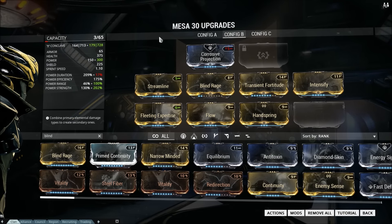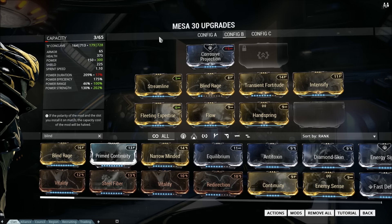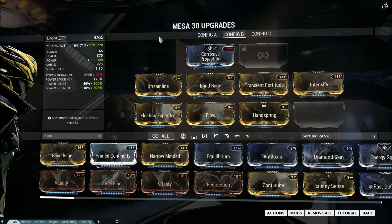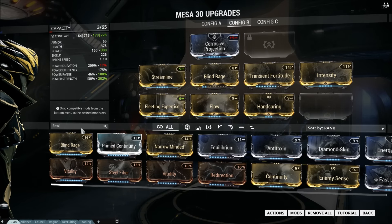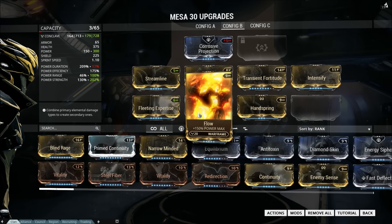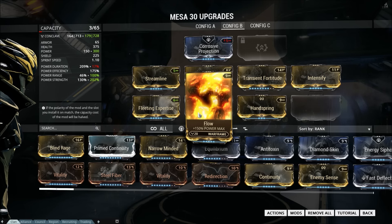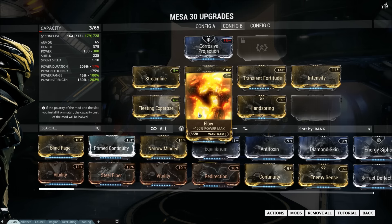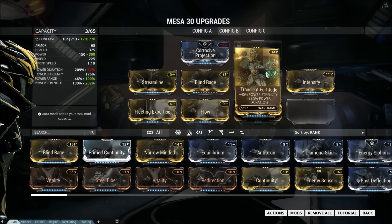Now let's look at turret Mesa — my variation on it. The basics are that you want as much strength as you can possibly get while also being at max efficiency so you can stay in your four for a long time. I'm almost certain I did not pick up Prime Flow when it was available. If you're specifically building for this, you want to forma and slot in Prime Flow for a ton of energy max — for obvious reasons.